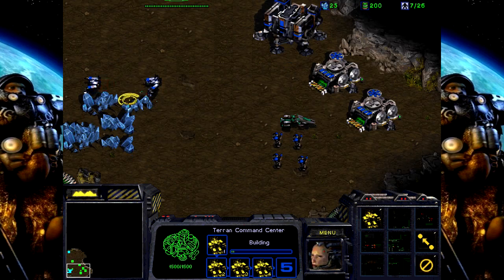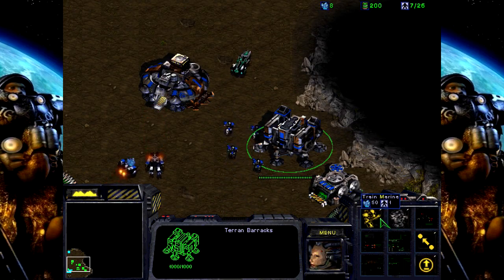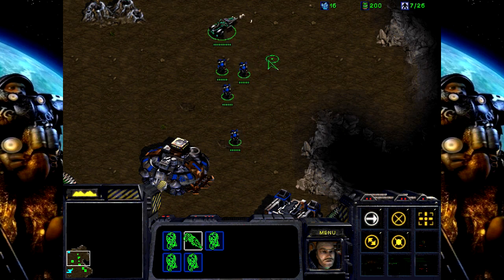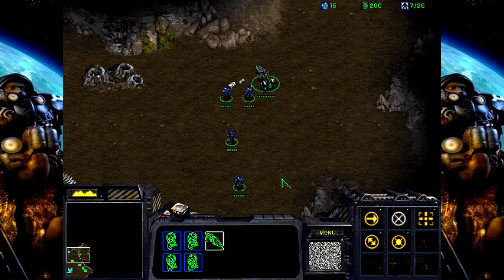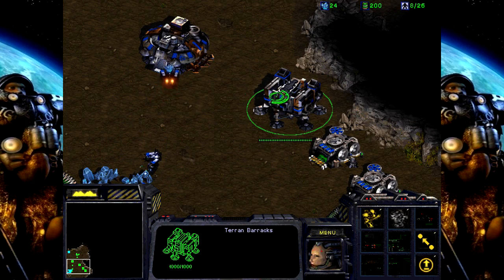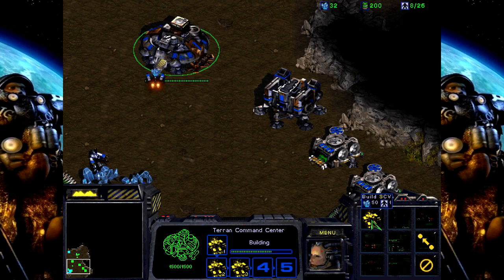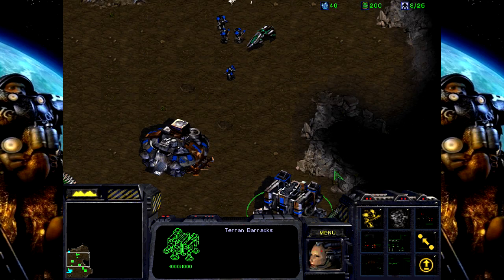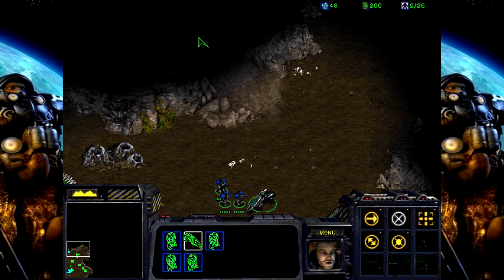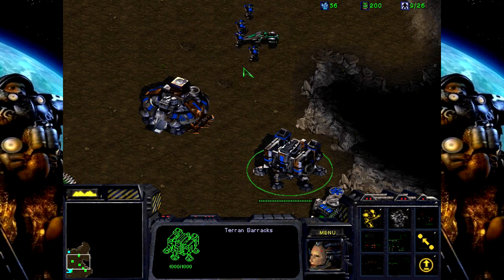So we're just gonna start out by spawning a few SCVs. This is probably the first level where we actually have to spend a little bit of time — the previous two were more just tutorial levels. Not gonna worry about the Vespene gas up here, just gonna spawn up a bunch of SCVs. All we really need are firebats and marines, but we don't have access to the firebats yet, so we'll build two or three marines and then start moving.